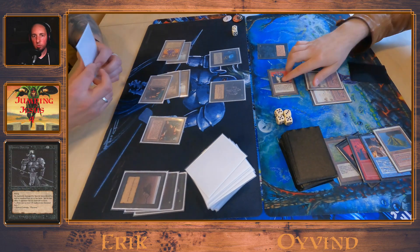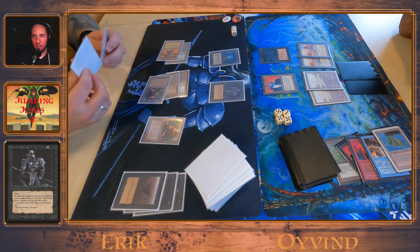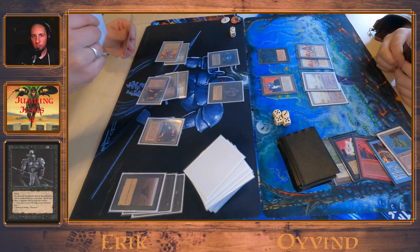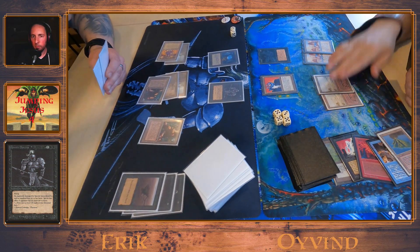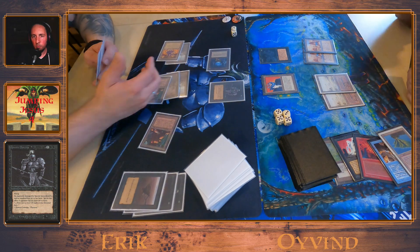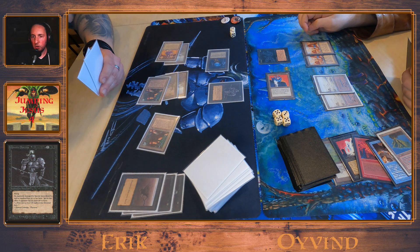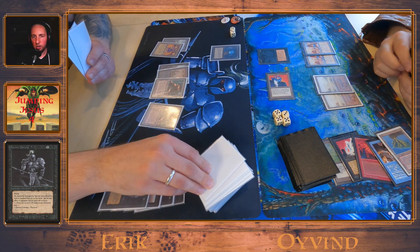Asuchi and a Spectre. The Spectre goes into the Abyss — what do you call it, a brainfart? Looks like he's turning this game around. Tapping down the Asuchi at end of turn. The Spectre dies to the Abyss.